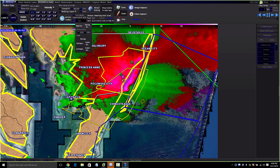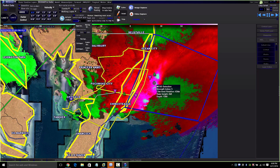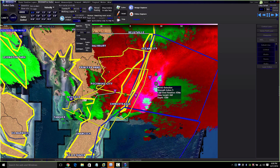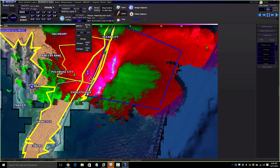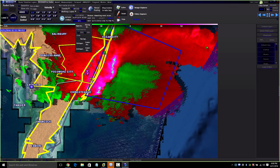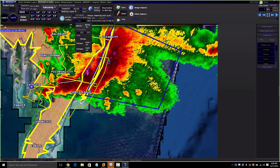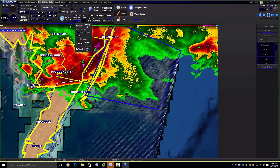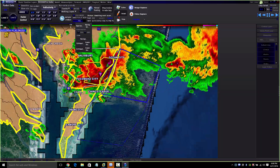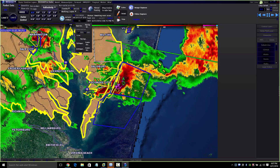Luckily it's not doing that on land, but if you're on a boat right now you're going to get 70 mile-per-hour winds or more. Look at that — it's even getting wider — that's a lot of wind damage. Luckily it's over wide open ocean. So that's how you read a severe thunderstorm. Now if you look at the radar — oh my god, that's a bad looking storm. I would not want to be in the ocean right now, but luckily that storm developed in the middle of the ocean.